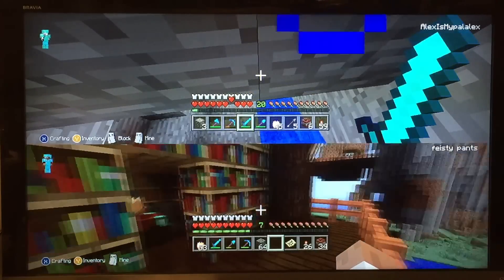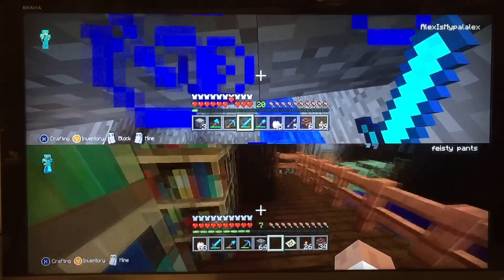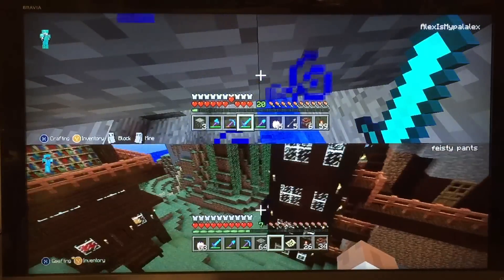It's an enchantment table — what did I call it? A crafting table. An enchantment table! Yeah, I'm learning. I taught you this. And then Daddy made the apartment building — look at this.